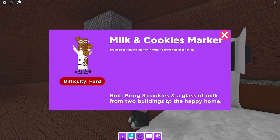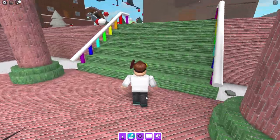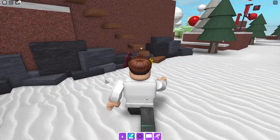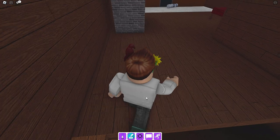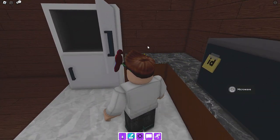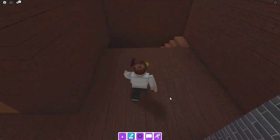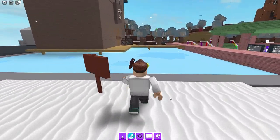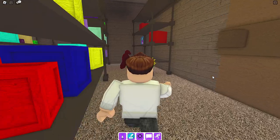Okay, we got it. Milk and cookies marker: bring three cookies and a glass of milk from two buildings to the happy home. Now doesn't that sound like fun? So I'll start back here - you're gonna run on over here, back into the snow cabin. Like the milk once more. I think I already have it, but whatever. You could always go for more than one glass of milk. So the glass of milk will be right here, you'll grab it. I just noticed Frozen marker is laying on the ground like that - very cool. Now we're gonna go to the shop. I believe that's where we're gonna find some cookies. Go straight across here since it's frozen, don't have to worry about swimming our way on over.